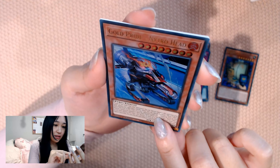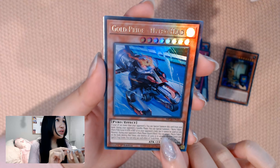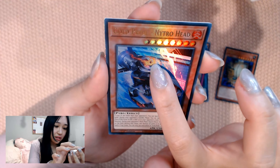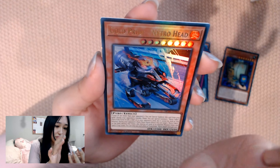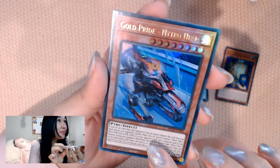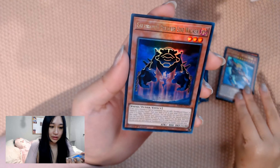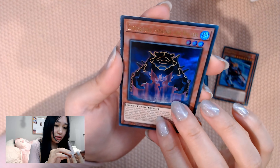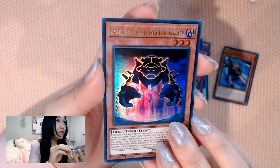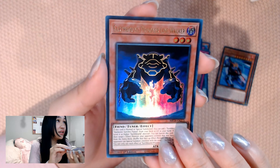Gold Pride Nitro Head — that looks so cool too. I don't actually know what I'm looking at though. It has wheels — a machine with a rocket. It looks so cool. And then Earthbound Prisoner Line Walker — oh, that looks cool. Like something from a game, like a boss.